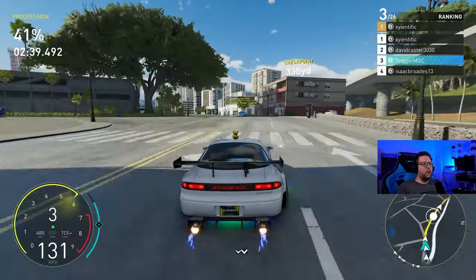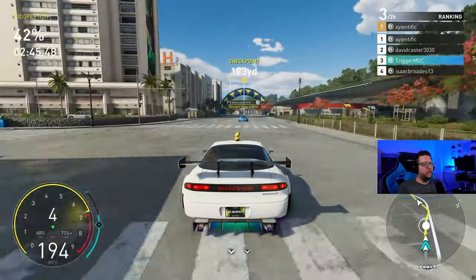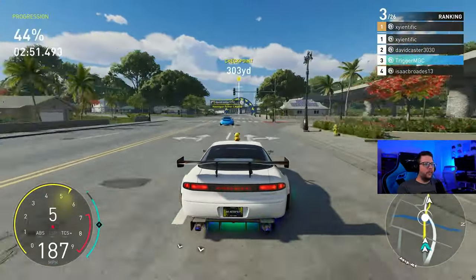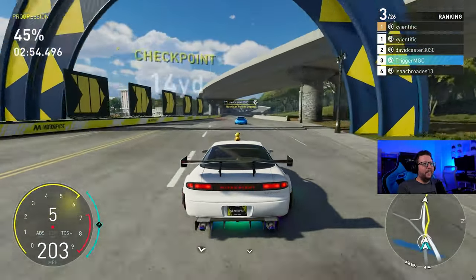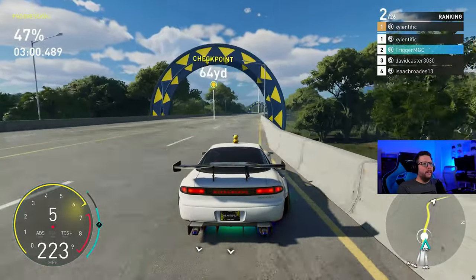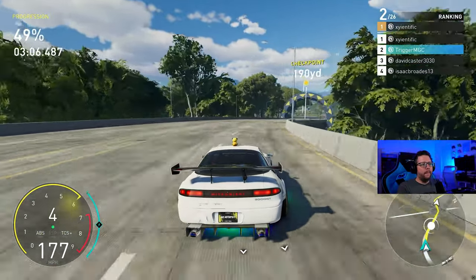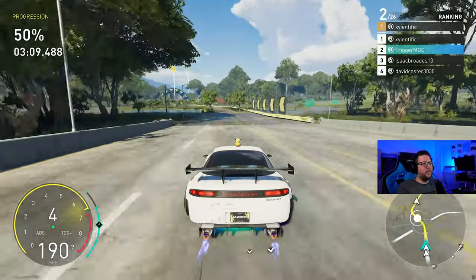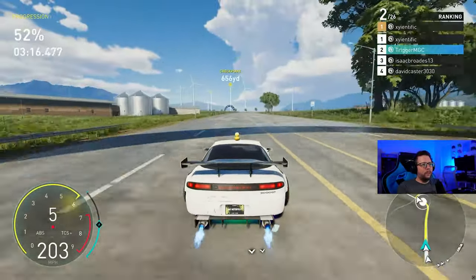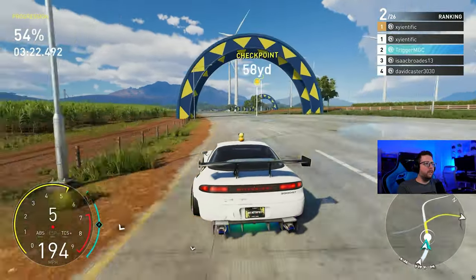This car's understeer is so bad — we can't let David get away. Oh it understeers so bad dude. It's real bad. He tapped the wall. The understeer is terrible. Even still, you see how far I slowed down just to take that turn? It's wild. I really wish we did not have this route because this is a lot of high speed turns.